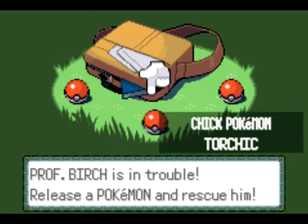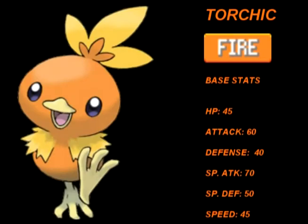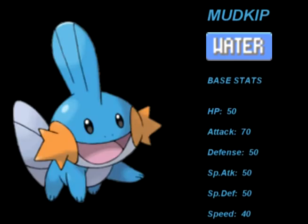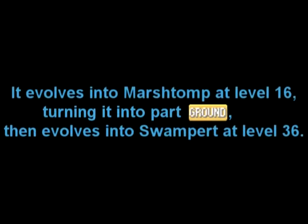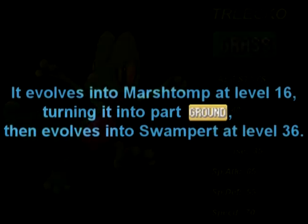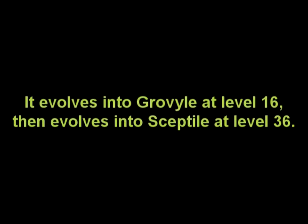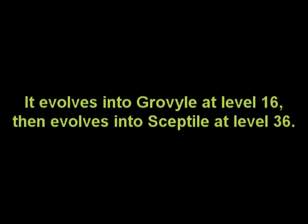Here are your three starting Pokemon for the Hoenn region. First up we have Torchic, Fire-type — he is your offensive powerhouse of the group and will kill a lot of things pretty fast. He also gains a Fighting sub-type when he evolves. Next up we have Mudkip, Water-type — he is your defensive one of the trio, also with high Attack, and he gains a Ground sub-type when he evolves. And lastly we have Treecko, Grass-type — he's the speediest one and also has high Special Attack, and he's the only one that doesn't gain a sub-type when he evolves. Just something to take note of.